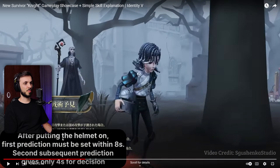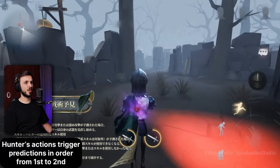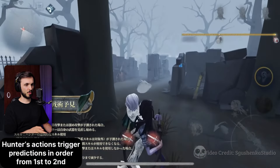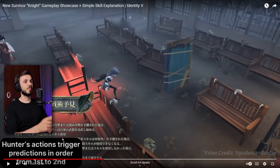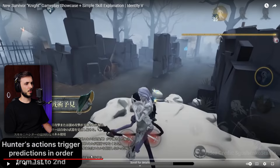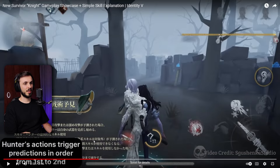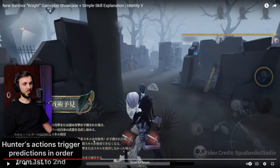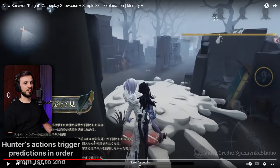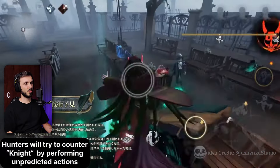After putting the helmet on, the first prediction must be set. There's a limitation between doing the predictions - you have four seconds after the first prediction to do another one. He predicted attack, attack. Because he predicted wrong - the first time he pressed ability and that was predicted wrong, then he uses the wax blob - also predicted wrong, meaning he failed his predictions and they could just attack him.